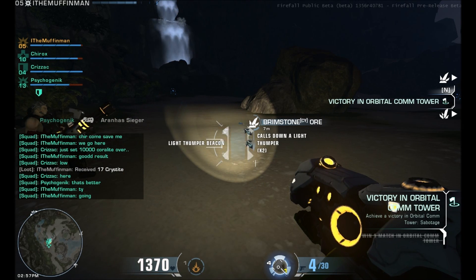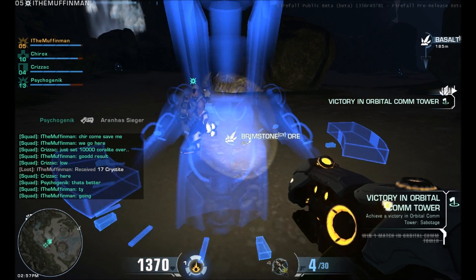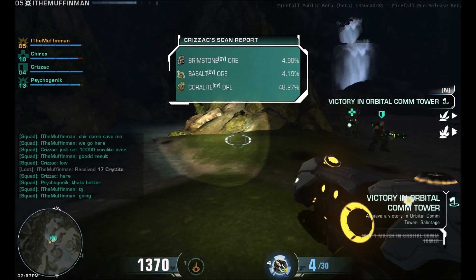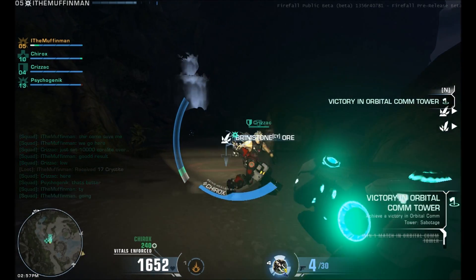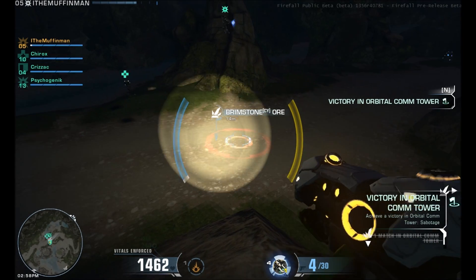I'm on the Firefall beta doing a thumper run as the engineer. This is a light thumper run and I'm joined by a medic, another assault, and a dreadnaught. The other assault is level 13, so he's going to do some good damage because he's really high.